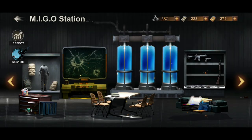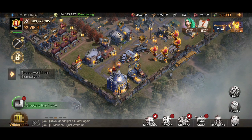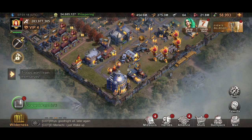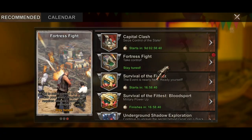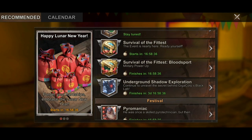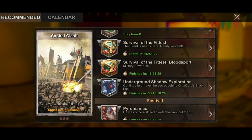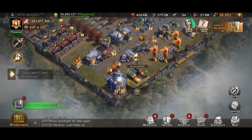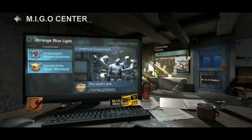There's also increase Amigo info obtained through completing underground shadow tasks. As I said in my previous video, the Amigo Center requirements are connected with Survival of the Fittest, Blood Sport, underground shadow exploration, and the daily exploration that only shows up every Monday, Wednesday, and Sunday.